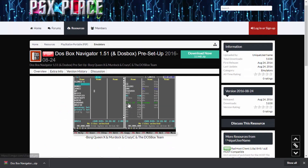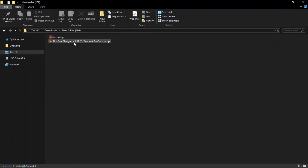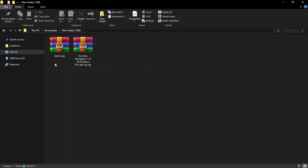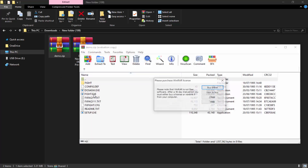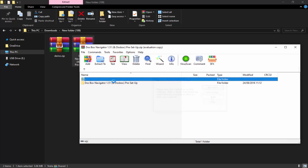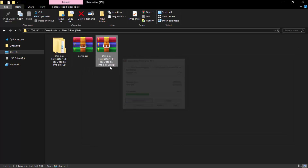The setup for this is a bit strange and it doesn't exactly tell you how to do it on the website, so I will be showing you how right now. Go to your downloads folder and find your download. I also got a game - let me switch to large icons so you can see. The game I got is called demo.zip and the game inside is called Fight, which runs on DosBox. I just typed in 'DosBox games' and got this - it's freeware.